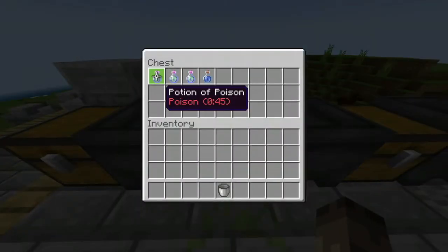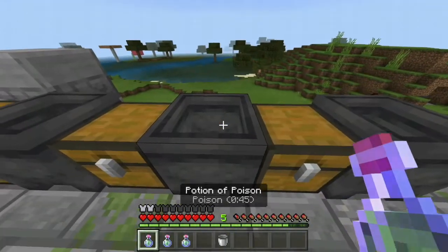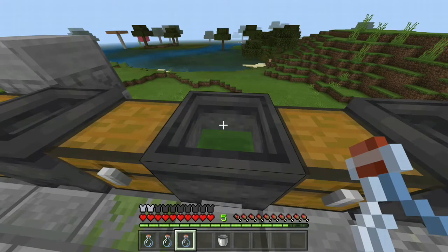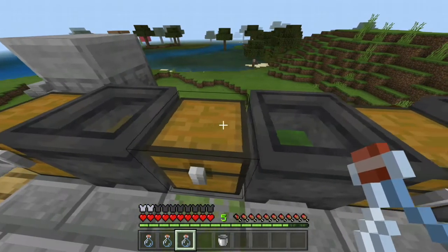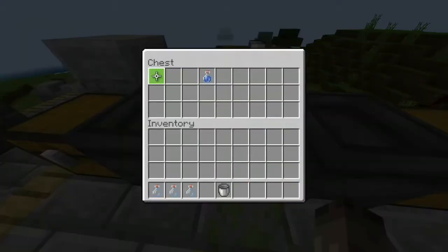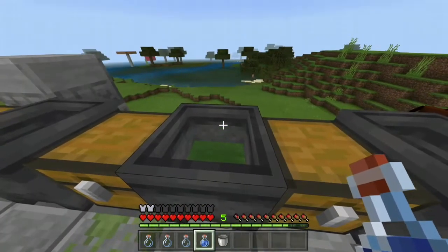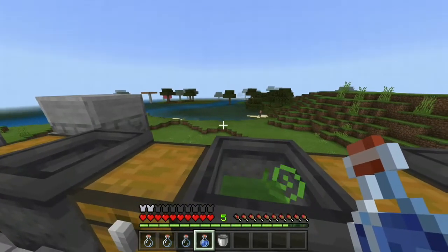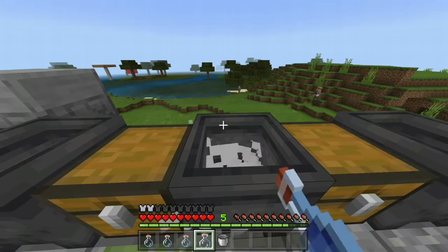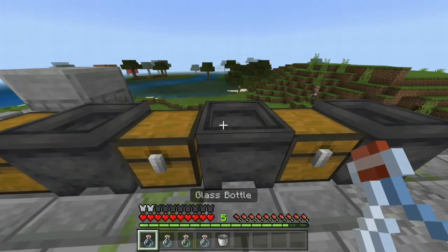Moving on to the second thing you can do with cauldrons — this is exclusive to Bedrock — you can fill cauldrons with potions. I'm not sure why it sizzled there because usually... okay, that seems to be some part of a bug, but typically what happens is if you dilute the potion with any other liquid substance, whether it be water or another potion, it'll kind of sizzle away. It wasn't supposed to sizzle away.